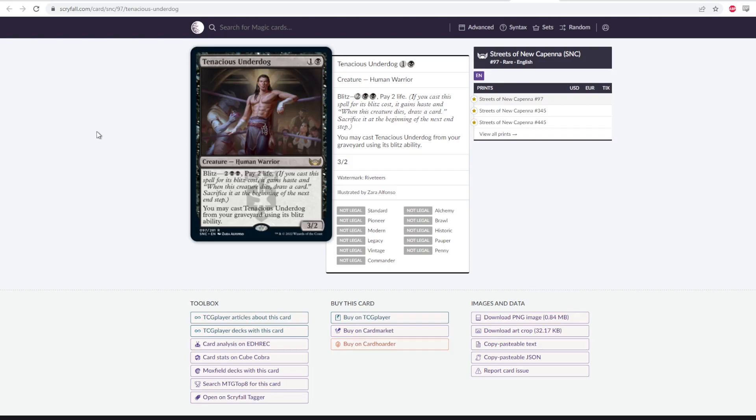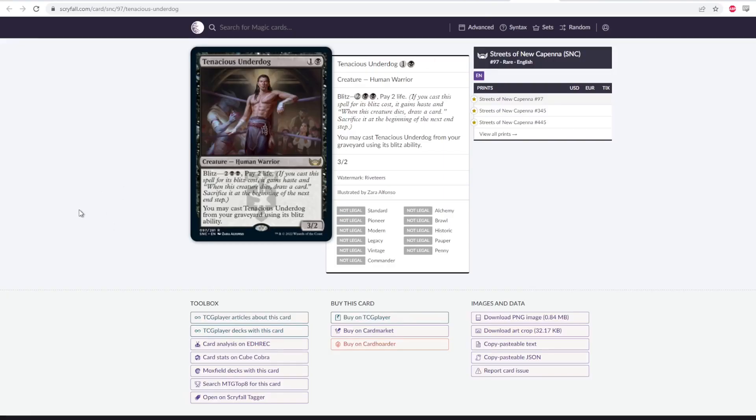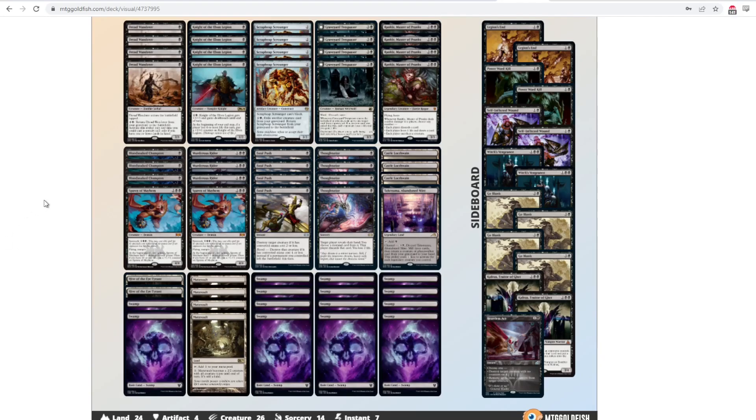It's another two-mana 3/2 that draws you cards later in the game and fits nicely with what this deck is already doing. It doesn't really solve the deck's problems — you're still going to get Rest in Peace boarded in against you — but it gives you another option when building the deck. Maybe you don't play Graveyard Trespasser and get a little smaller, maybe you cut Rankle and go lower to the ground. A two mana 3/2 is good, a recursive two mana 3/2 is great, and a four mana 3/2 with haste that draws a card when it dies is also great. I think the card's good and it slots in here pretty well.